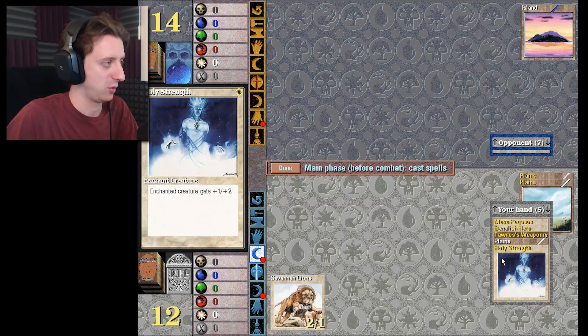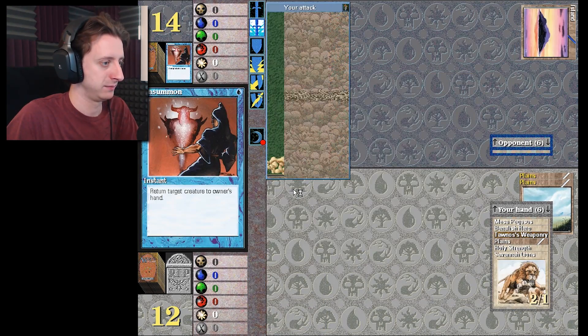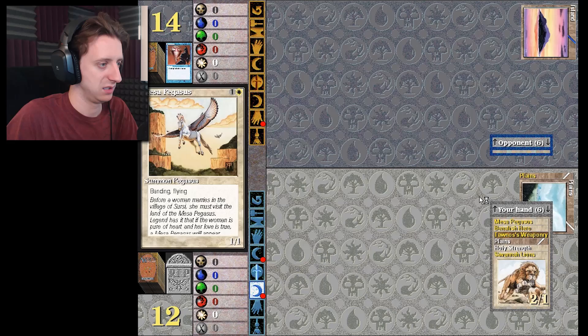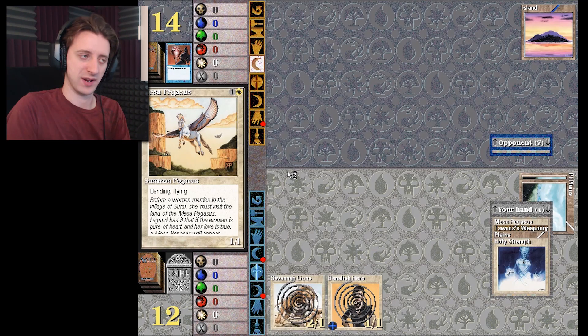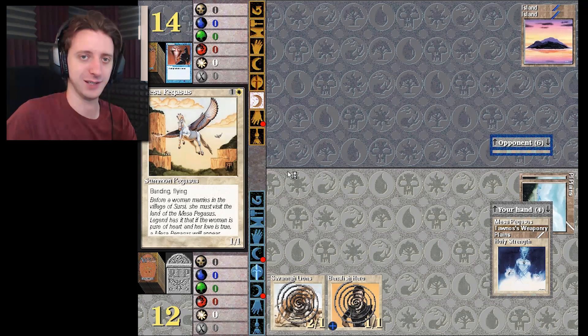It's not bad. Ooh, Mesa Pegasus is also really good. So it's holy strength — I want to bring Savannah Lions up. I'm not gonna quite do that. There it is, I'll summon. I'm more afraid of stuff like that happening, so we'll just bring the Pegasus out. Let's get the Lions. We'll build the Lions and Benalish Hero. We have a wider board so we got more creatures out. I think this deck is actually better than mine.